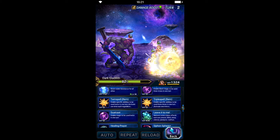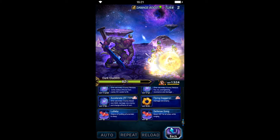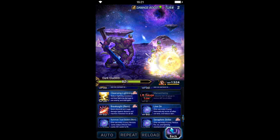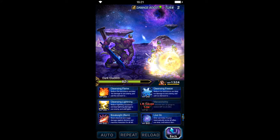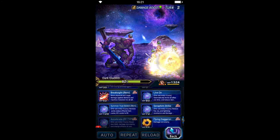Ibarra doesn't have anything to do here so we guard her. Then we use her cooldown and Break Side to break the boss. We dual cast Accelerate and Break Side.